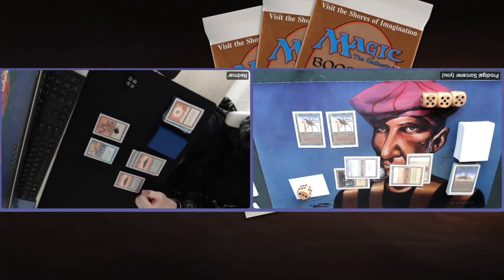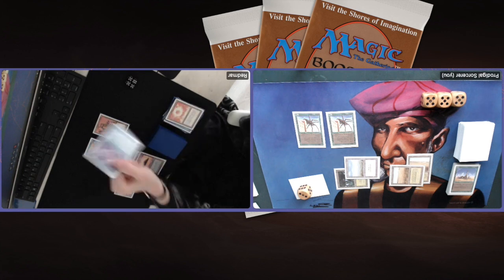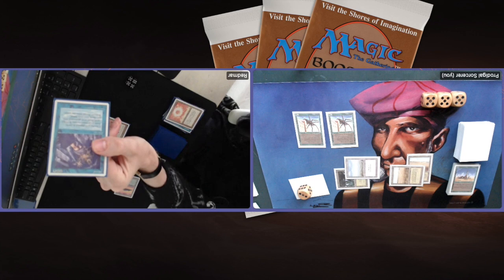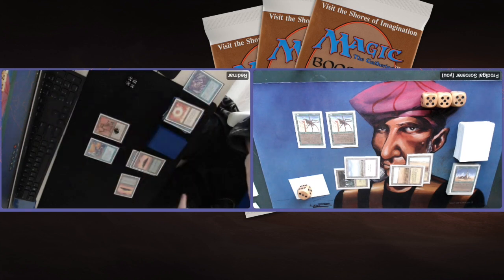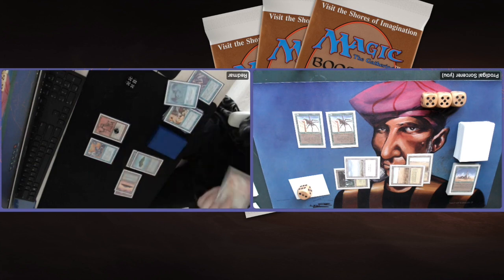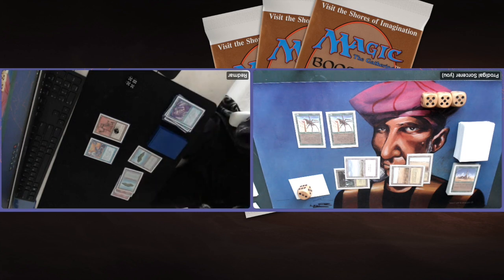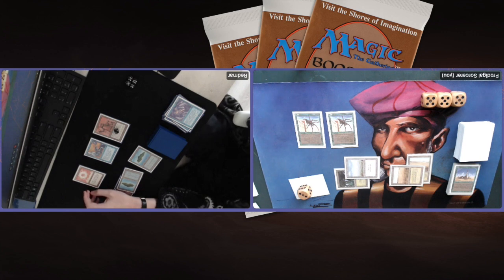Let's see what Redmar can do — he's facing two Giant Spiders so I don't think he's going to attack. He's playing a Recall — I wonder what he's going to get back. Perhaps Control Magic? He's getting back the Sol Ring. Look at how important that Sol Ring is — he's throwing away his Azerdrake just to get it back. He understands how important it is in this matchup because it works so well against the Armageddon strategy.